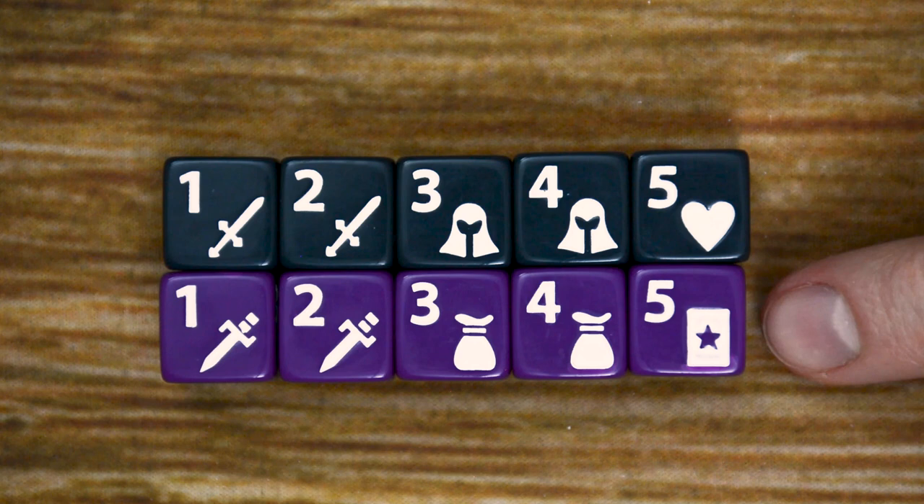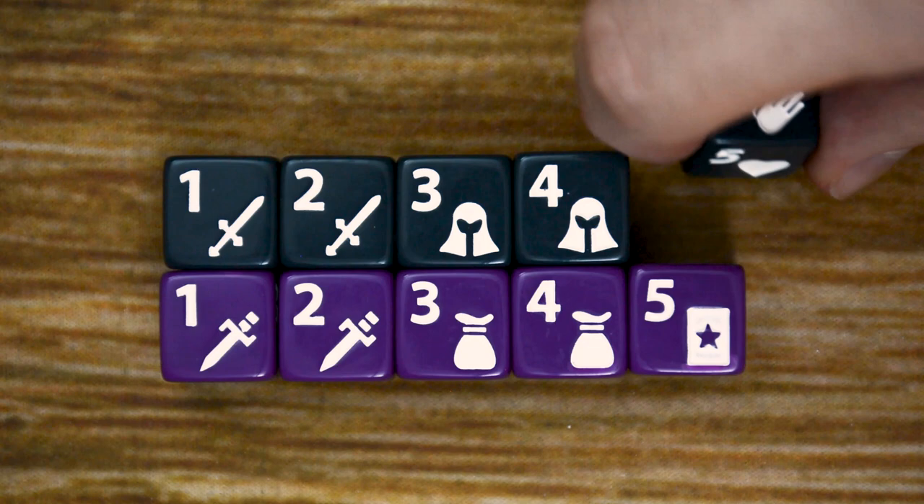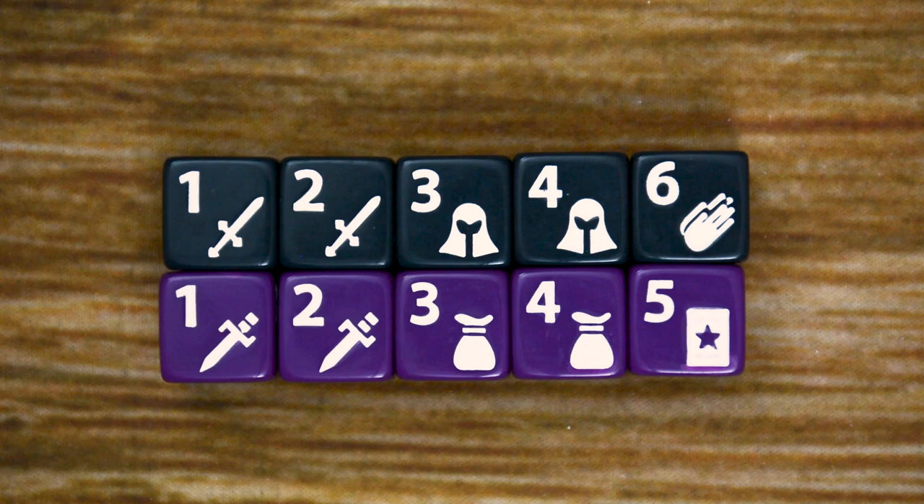Each player is going to receive a custom set of five dice for their character. Here we have the Paladin and the Shadow Thief dice. Each die is going to list a number in the top corner and a symbol. The number is one through six, with the symbols matching up with the character and used during the offensive and defensive roll phases.